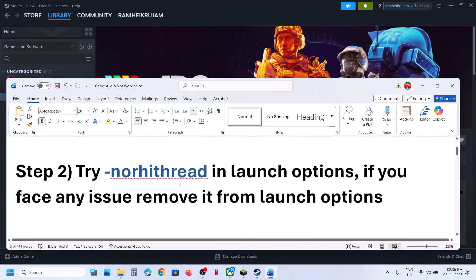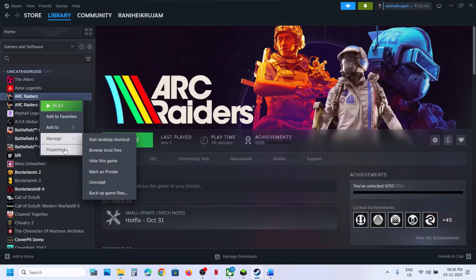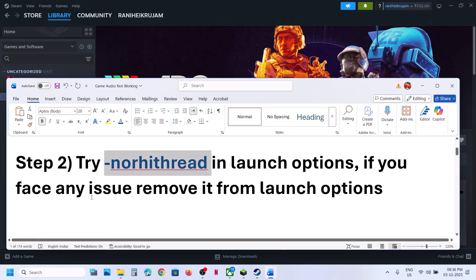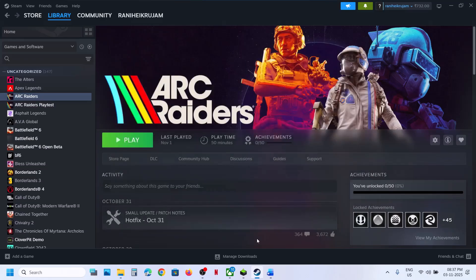The next step is to try a launch option in Steam. This is provided in the video description. Make a right click on the game in Steam, go to properties, and in the launch option type in: -NORITHRE. Launch the game and then check. This has worked for many players, so it might work for you. If you face any problem, you can remove this from the launch option and follow the next step.